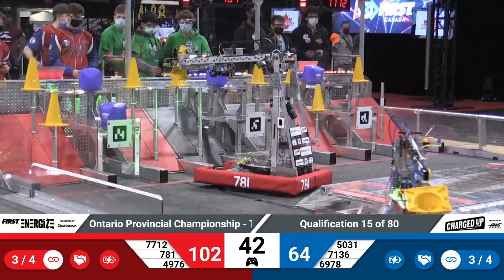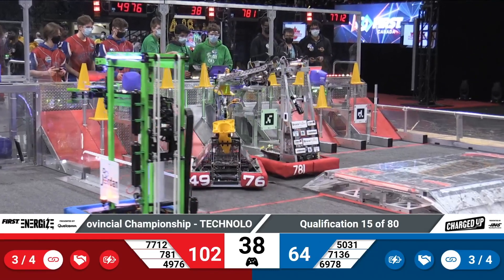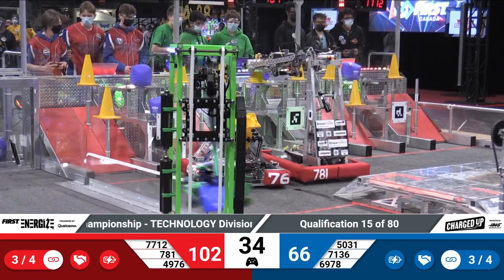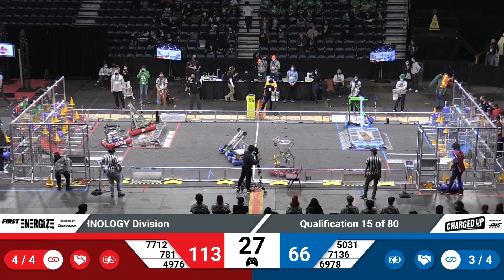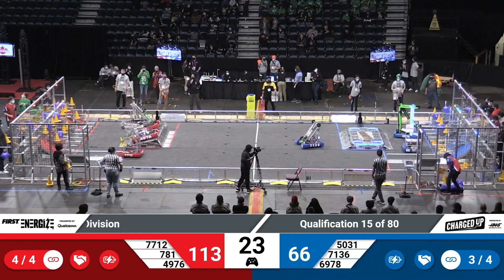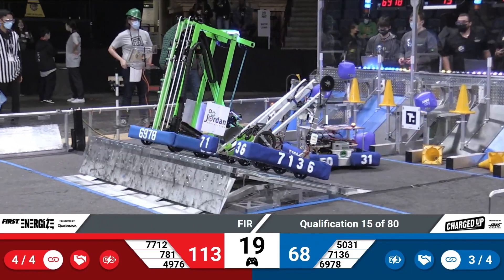Blue Alliance over here — they've got two links right now, and they're working hard to try and get some more elements in the scoring position. Red Alliance keep filling in their grid. And now, one, two robots up on the charging station, but they can't get that settled — back and forth like a rocking boat.